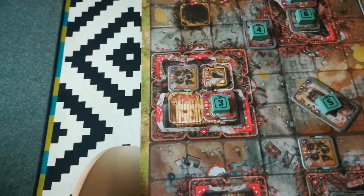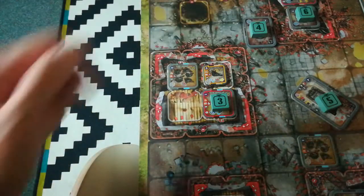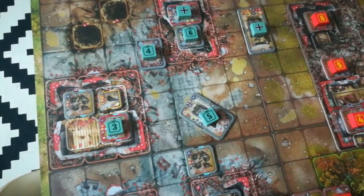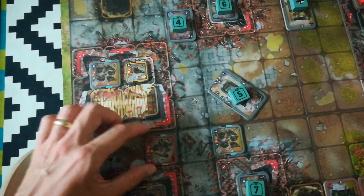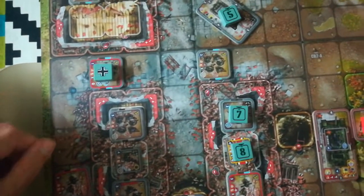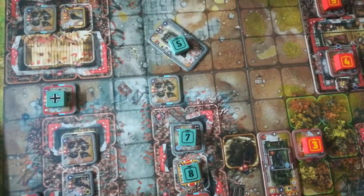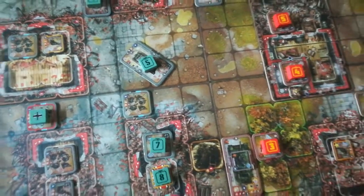The Germans' third activation is that highly dangerous mortar that has been causing a lot of trouble. Luckily, when that half of the building came crashing down, the mortar was deprived of the necessary line of sight. So they're going to have to hop out of that building using their one point of movement. Being a mortar, there's no point going too far forward, so they've hopped out but won't really be able to do anything until next turn. They will not be lobbing any shells at the building this turn — probably a huge relief for the Russians.